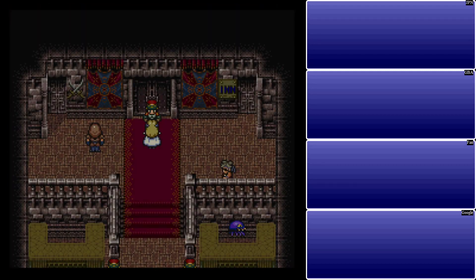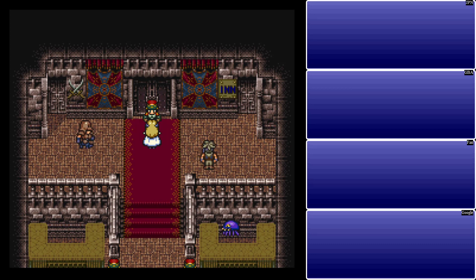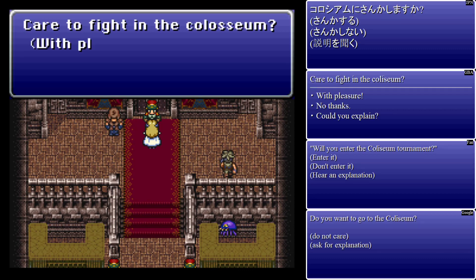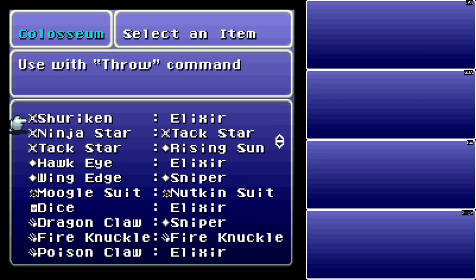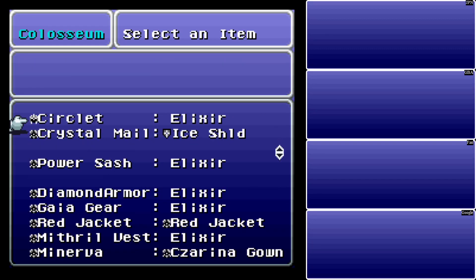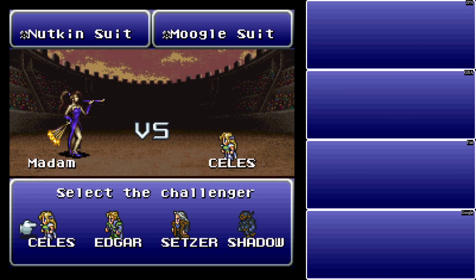That might be a little bit faster once you get the Illumina — things just become kind of straightforward and simple. Now that we have those Moogle Suits, let's bet those Moogle Suits. We're going to bet those for Nutkin Suits, and we're going to use Celeste again here.